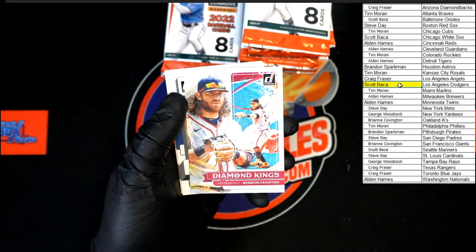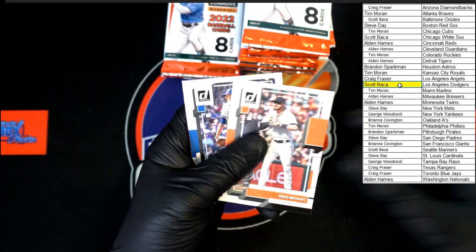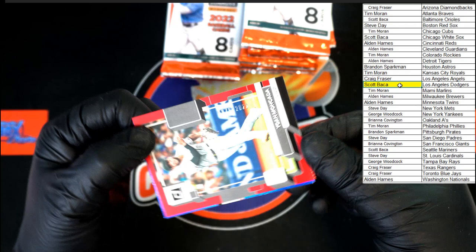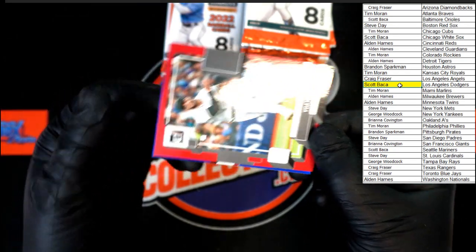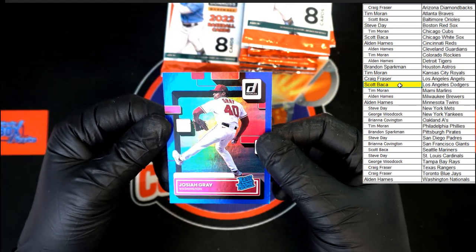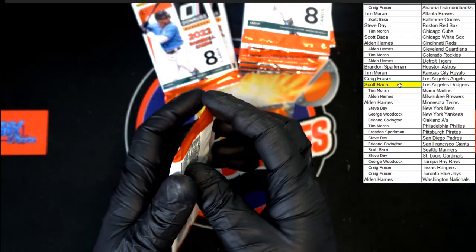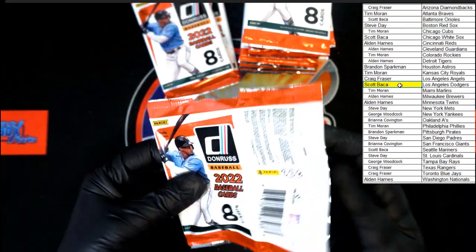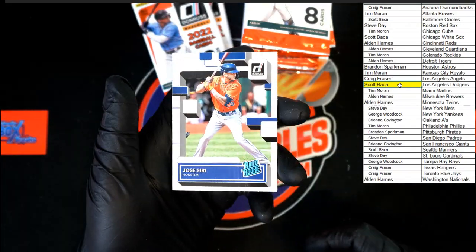Stanton diamond king, Kraus rated rookie, Crawford diamond king, Flexen, Bryant, Gosselin, Moncada. Numbered 1978 of 2022. And Josiah Gray hollow blue rated rookie.